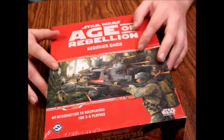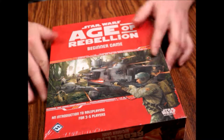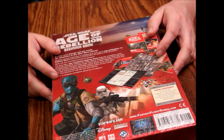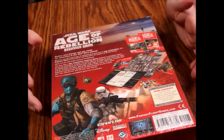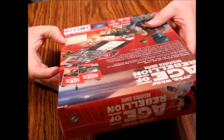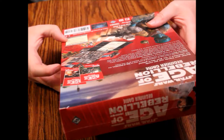Fantasy Flight has done some really solid Star Wars stuff recently — Imperial Assault, Armada, X-Wing. I don't particularly like X-Wing as much, but Imperial Assault is pretty fun. This is a role-playing game, and I like role-playing games, so I'm really excited to open this up. It contains an adventure book, a rule book, one introduction sheet, one map, four character folios, 14 custom dice, eight destiny tokens, 33 character tokens, and seven vehicle tokens. It's aimed at ages 14 and up.